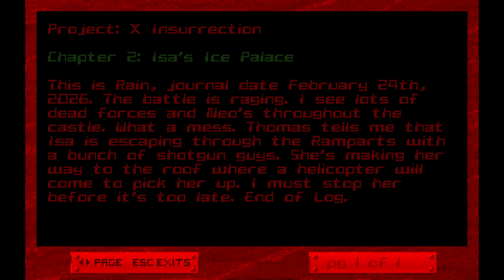The battle is raging. I see lots of dead forces and neos throughout the castle. What a mess. Thomas tells me that Ice is escaping through the ramparts with a bunch of shotgun guys. She's making her way to the roof where a helicopter will come to pick her up. I must stop her before it's too late. End of log.